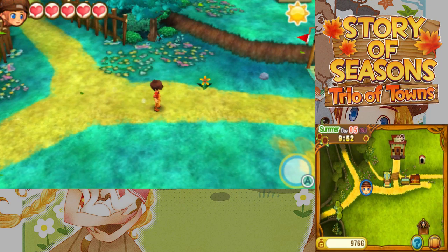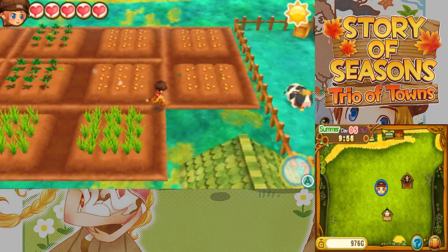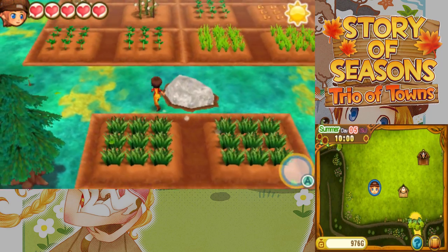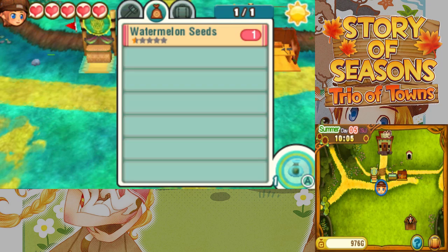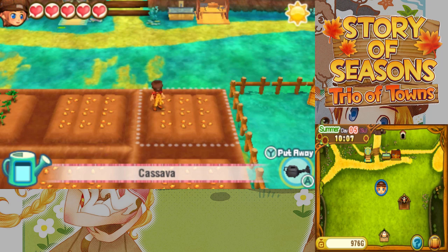Welcome back to Let's Play Story of Seasons Trio of Towns. Last time we unlocked the last of the three towns, Tsuyukusa. Anyway, we've unlocked it and we also unlocked a couple new crops that I don't really have the money to buy right now. So that's gonna be our first priority — we're gonna need to make some money.